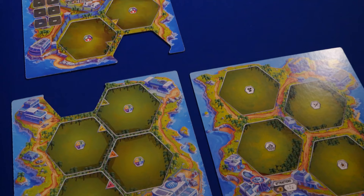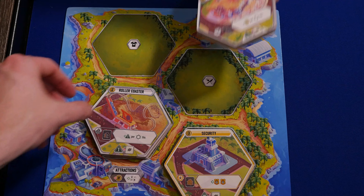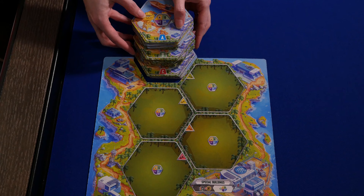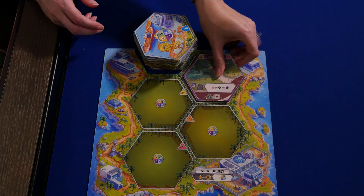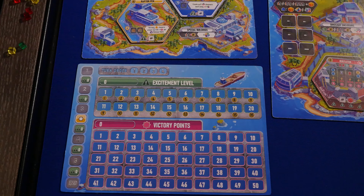Set up the three central island boards in the middle of the table. On the attraction island, place the attraction tiles face up in four stacks by type: security, food, merchandise, and ride. On the special building island, create a face-down stack of special building tiles with the A tiles on top, then B, then C. Place one tile on each space. On the dino paddock island, place the shuffled stack of dino paddock tiles in its spot and place one tile on each space.